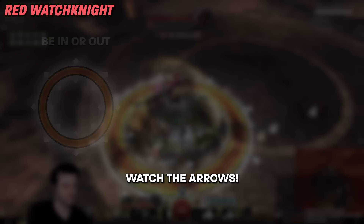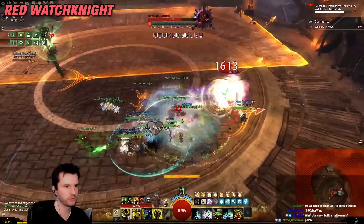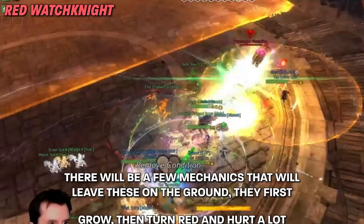Next, Red does the in and out mechanic. Either be inside or outside the Red Donut, it doesn't matter. All future times she does this, look at the arrows and follow them. The arrows are client side, so you may not be running the same place your allies are. That is fine.